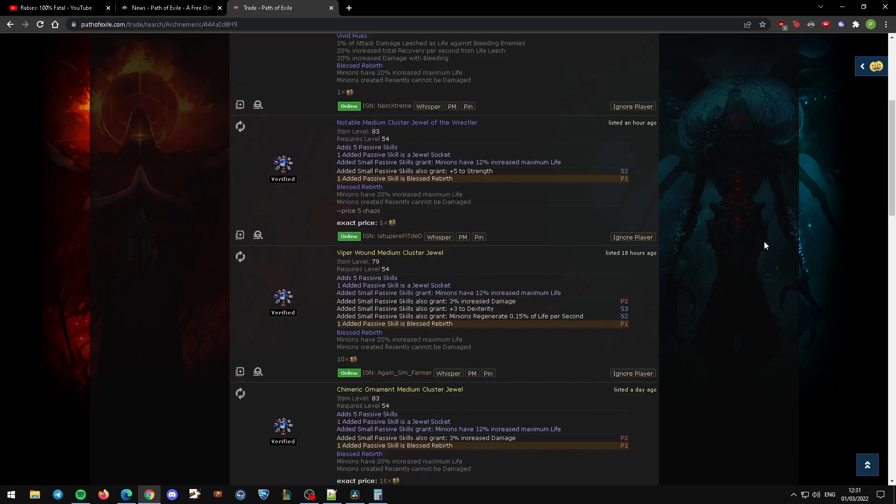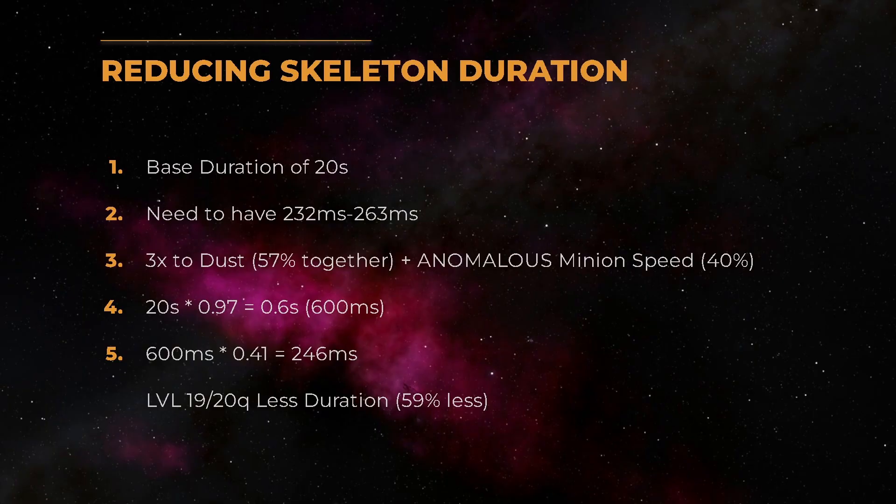If you really don't want to spend the exalted orb for the anomalous Summon Skeletons, you can also use the medium cluster jewel notable Blessed Rebirth. What this does is: minions created recently cannot be damaged. This means the skeletons also can't be damaged for four seconds. However, our minions can still die because their duration runs out, which is exactly what we want.